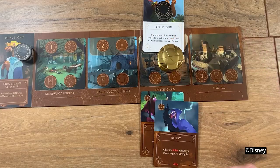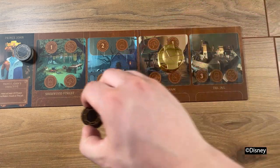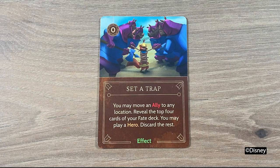Don't worry. If you vanquish these heroes with your thoughtfully placed allies, you can get that power back. As you're accumulating your vast amounts of wealth, Robin Hood might turn up in your realm if an opponent fates you. But if he doesn't, defeating Maid Marian or playing the effect card Set a Trap allows you to find that slippery outlaw.